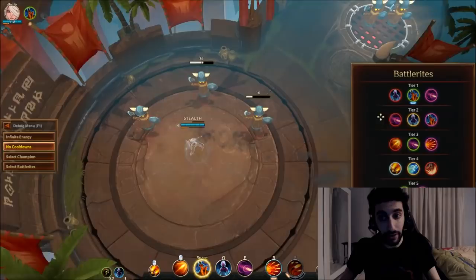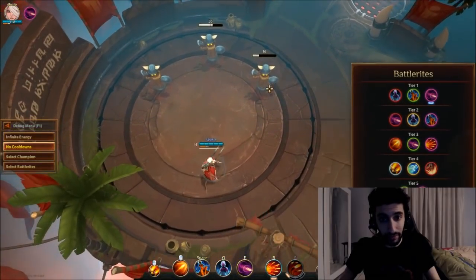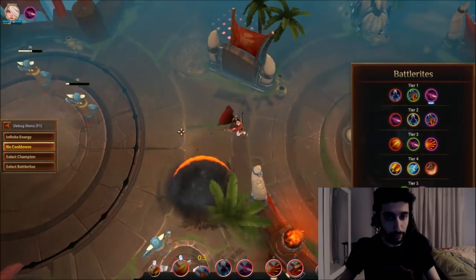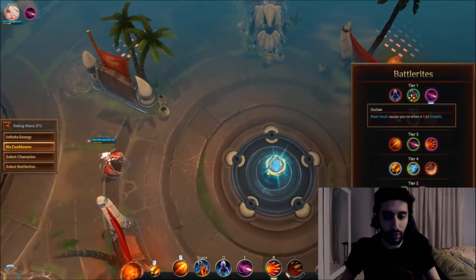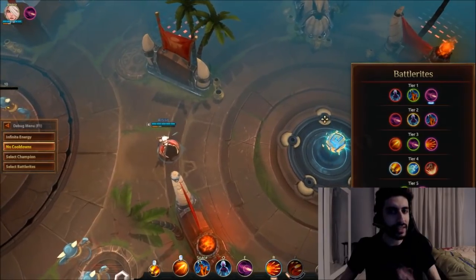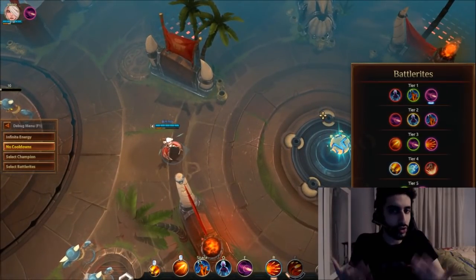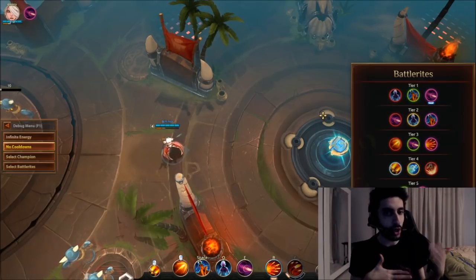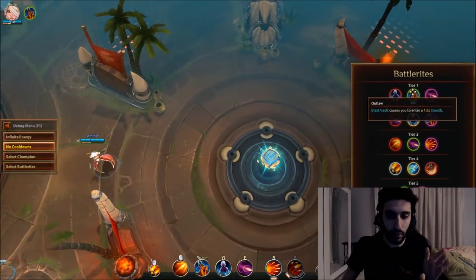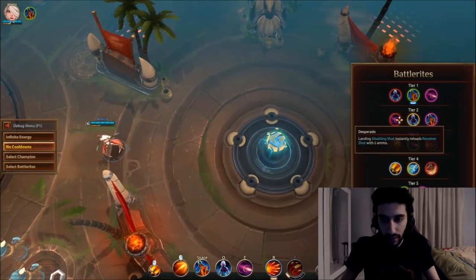Zooming Shot, which roots targets, is for extremely hard matchups, but even then I still feel the elusiveness of jumping is better. For example, if Freya jumps on you, you can root her and walk back or jump away — both options are good for self-peel. Jade is very good at self-peel, meaning she's great at escaping situations without relying on support. Regardless, Outlaw is the way to go for Tier 1.